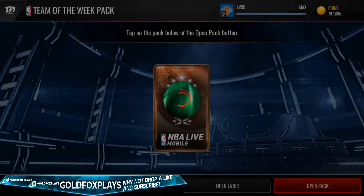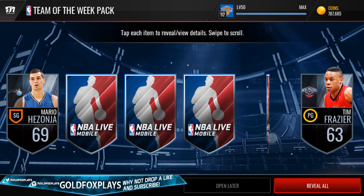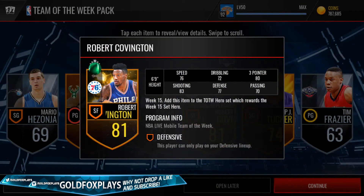On this last pack, can we finish with a bang? We start with Martell Webster, Tim Frazier, PJ Tucker — and our Team of the Week player is Robert Covington from Week 15.